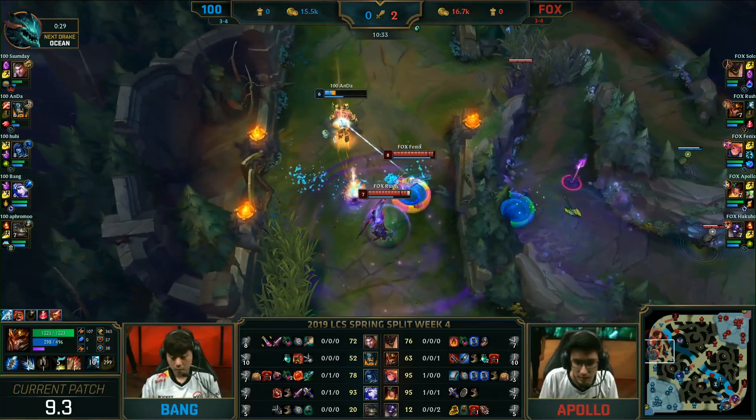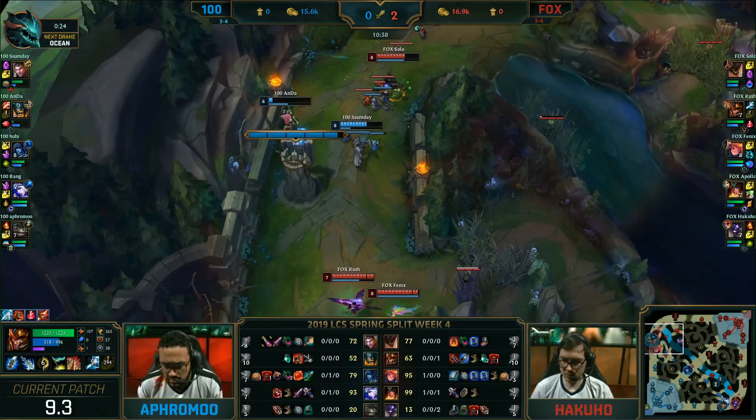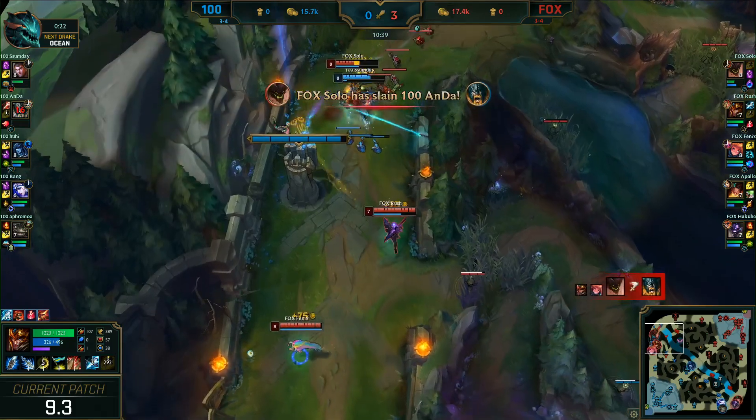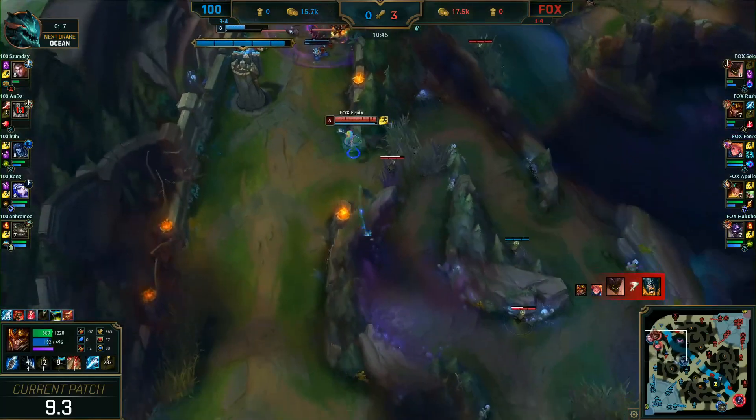He hit the bubble — no ult. Flashing over to combo it in. Rush propped R, had to wait for the flash, it wouldn't have dealt damage. And then after that flash he was out of range. Charlo flashes in for the Q — but where can Jarvan go? A nice knockback buys some time.